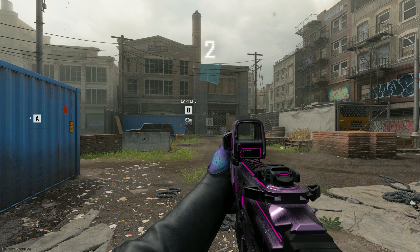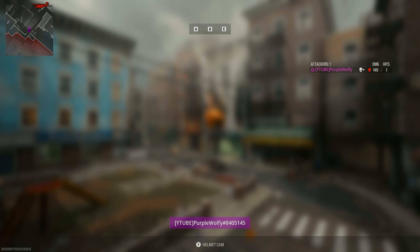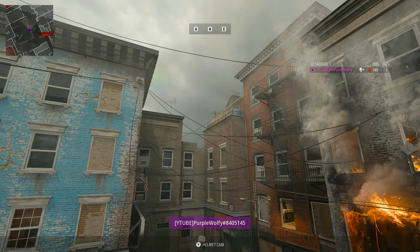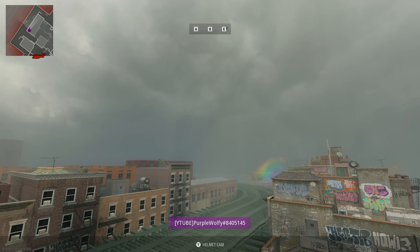choose the loadout and from here head to settings and go to change team, choose spectate and now go find a location where you wanna spawn.